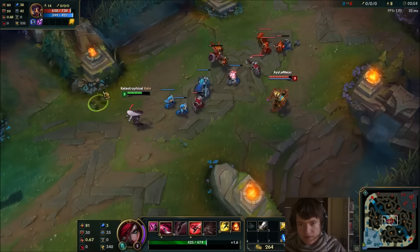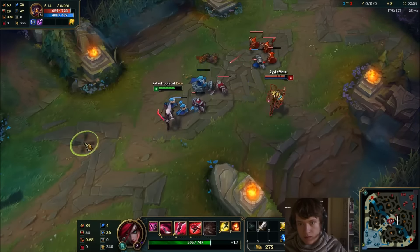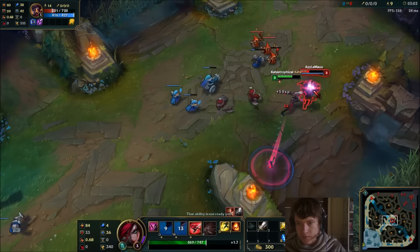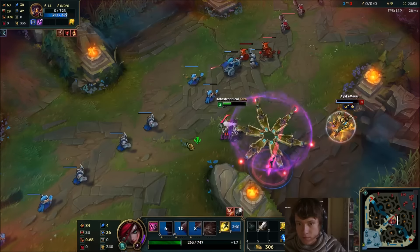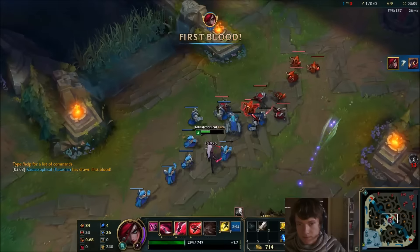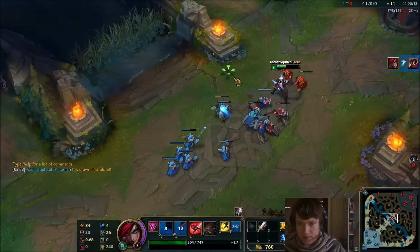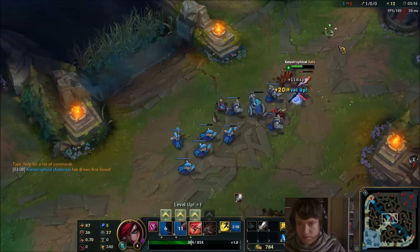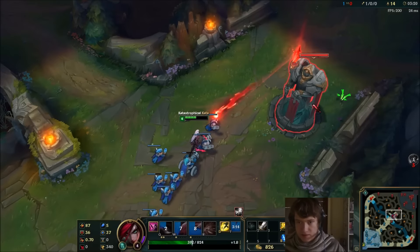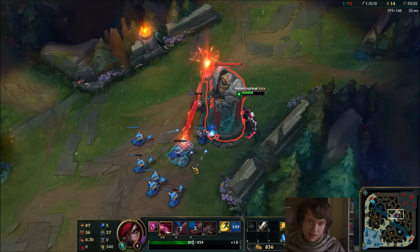After this minion dies, I'm gonna have level 3. Yeah, that combo is so fucking strong though. I actually fucked it up — I used my Q way too early because I wanted the burst. It was a bit greedy. What you normally do is just auto attack, and if the enemy doesn't run away, you can still Q them afterwards. It's not like you lose any damage.